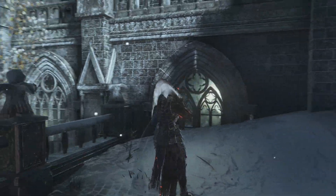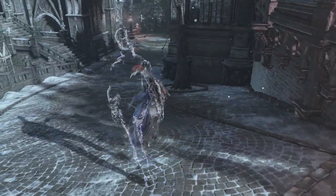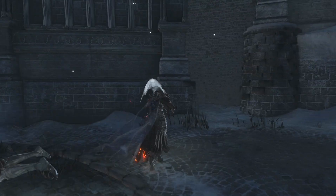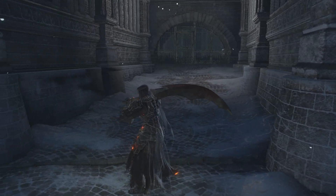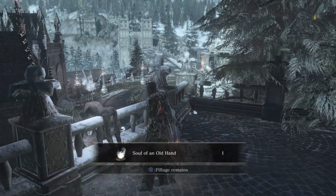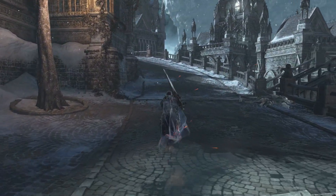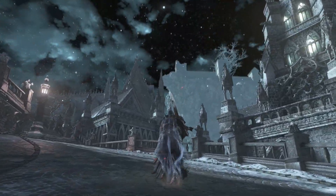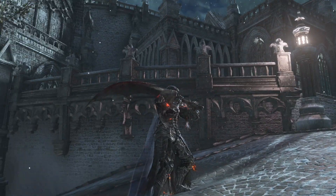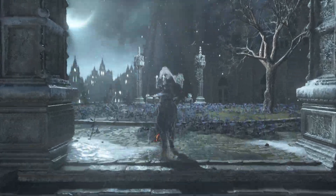Oh, an item — there is another item around here though. I'm trying to figure out where... I think it's over here on the right, like on a railing. Yeah, there we go. Soul items — I don't want to pass them up. Irithil of the Boreal Valley, man. One of the best looking places in the game, bar none.